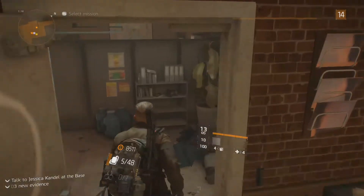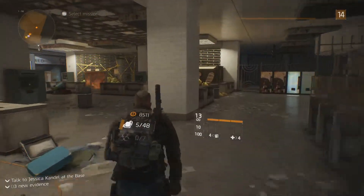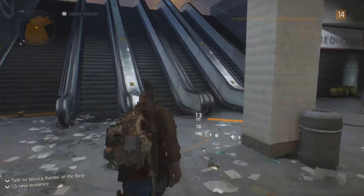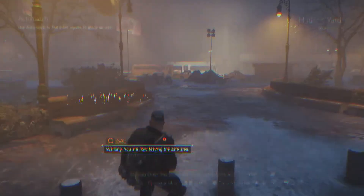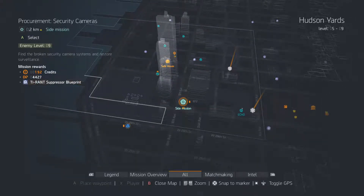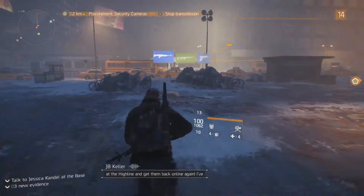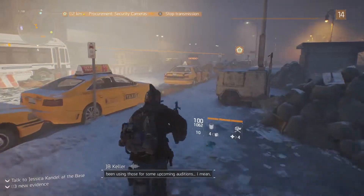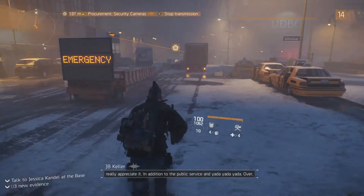All right, let's get out of here. You are now leaving the safe area. Let's see - okay, let's go do that. Agent, we need you to find the security cameras over at the High Line and get them back online again. I've been using those for some upcoming auditions - I mean, obviously we have other uses, but I'd really appreciate it, in addition to the public service and yada yada yada.